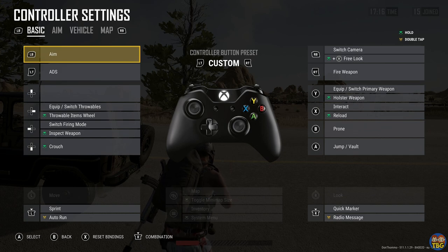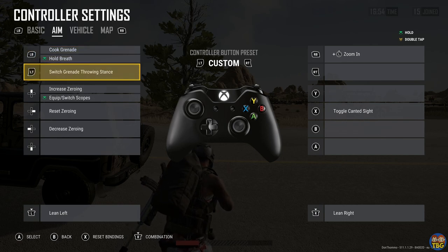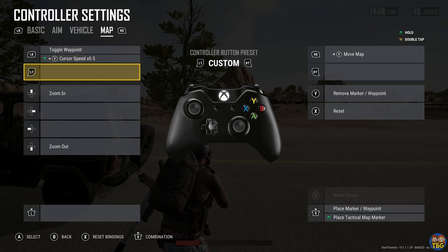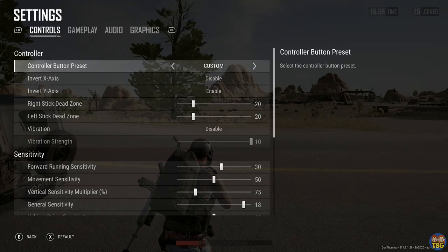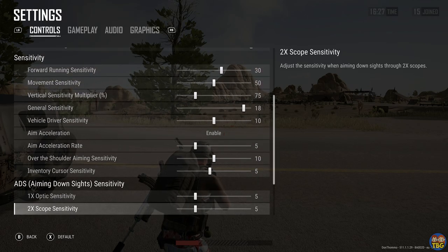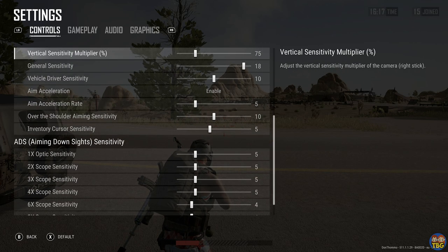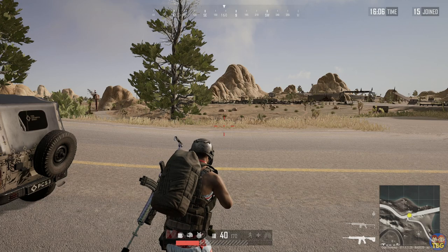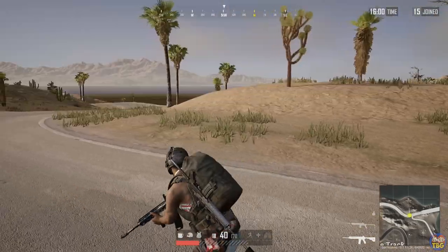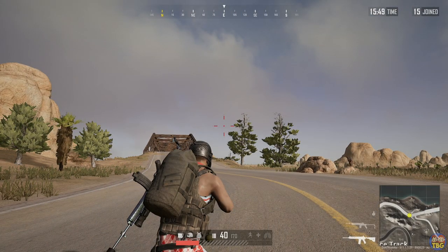On top of this there are all sorts of things you could change. The throwable items wheel and the med wheel have a lot of new options if you want to disable those, put them on a new button, or change how they work. You can make your controls exactly how you want them — it's a really nice system and I'd recommend checking it out if you haven't before. I'll put my settings up on screen so people can see them, as they always ask. Those are my current sensitivity settings — they're pretty uniform now and may have been tweaked very slightly since the last video. Hopefully you found that useful. If you did please click the like button and subscribe, and check out our stream at twitch.tv/thebeardguys where I live stream almost every weekday. Thanks very much for watching — my name's Ben, we are The Beard Guys and I'll see you next time.